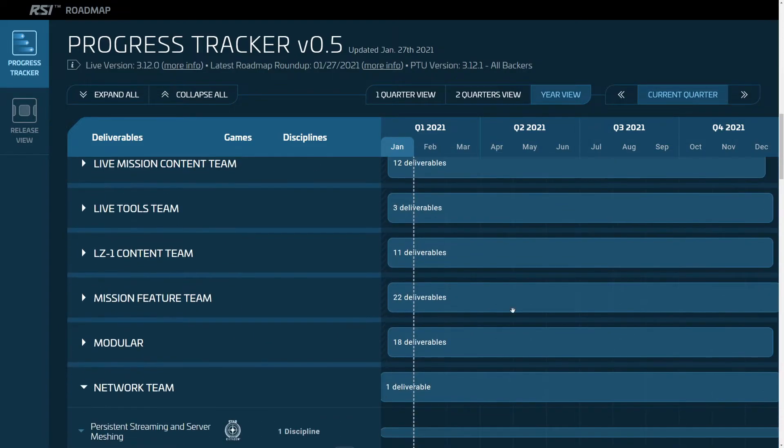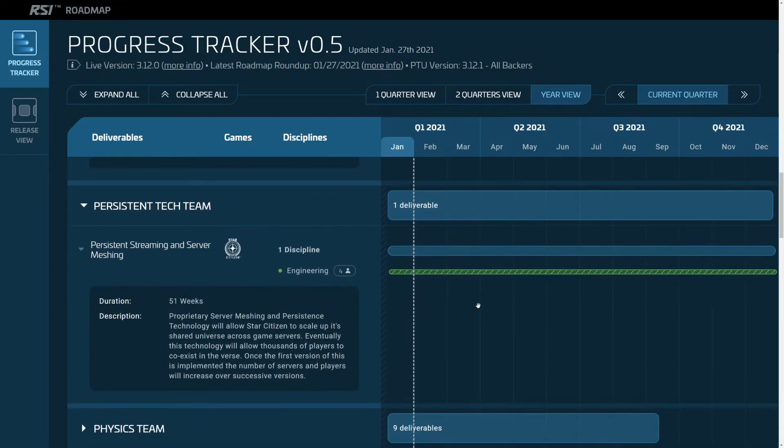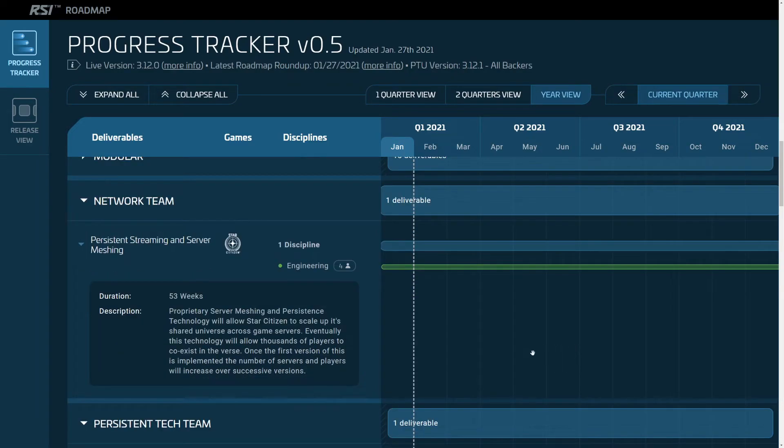The game services team have a year's worth of server meshing work, the network team have a year's worth, and the persistent tech team also have a year's worth. This is the biggest challenge left for CIG to get past, and I do not necessarily expect to see this this year. You can almost guarantee we're not going to see it. Chris Roberts even mentioned it might be this year — if Chris Roberts is saying 'maybe,' it's a definite no, because he's normally optimistic. If he's not sure, it's definitely not coming. I would be absolutely shocked. I'd be happy to be wrong, but I wouldn't hold out hope for anything tangible from server meshing this year.